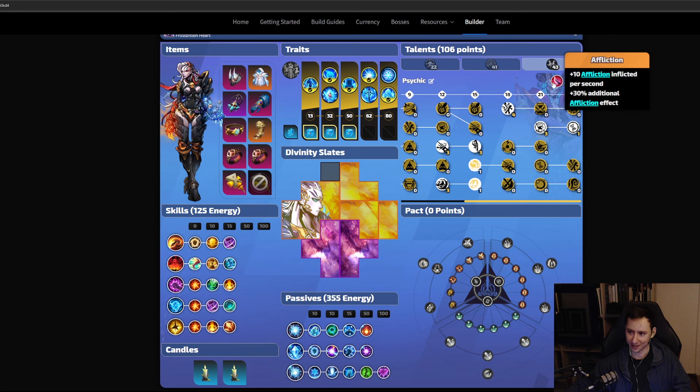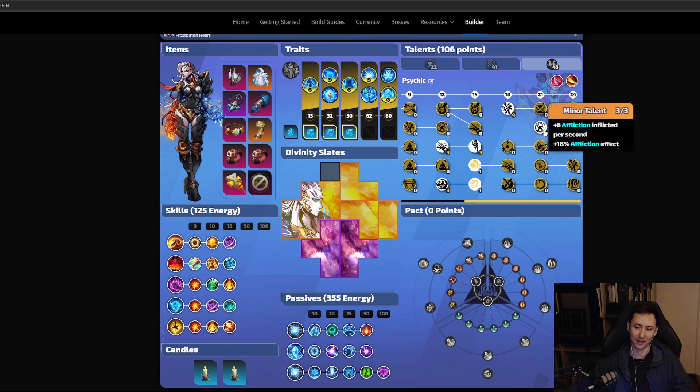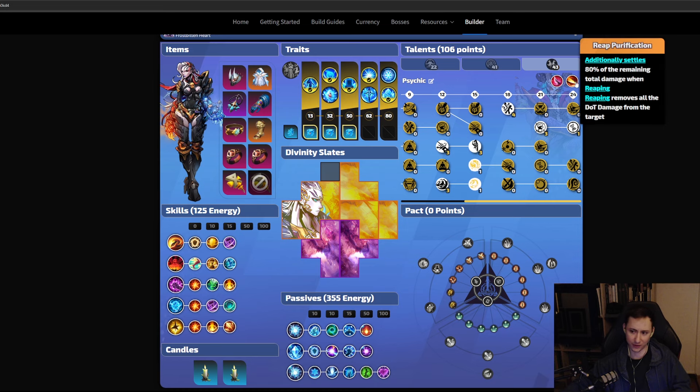The Affliction major notable gives you 10 plus affliction inflicted per second and 30% additional affliction effect, meaning all your increased affliction effect from nodes and gear is multiplied by 1.3. Then Reaping Purification settles 80% of the remaining total damage when reaping and removes all the damage from the target — that's how you deal damage in huge chunks. This makes the build feel less like a traditional DoT build and more like one where you stack damage over time and then burst it out when you reap.